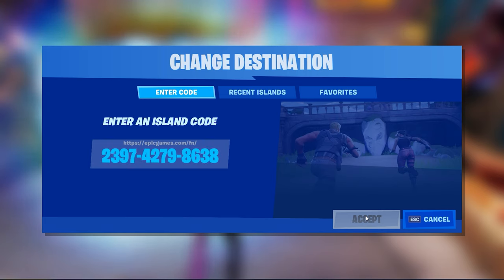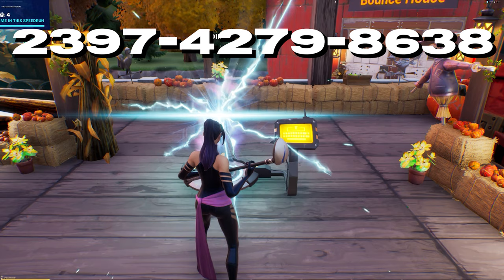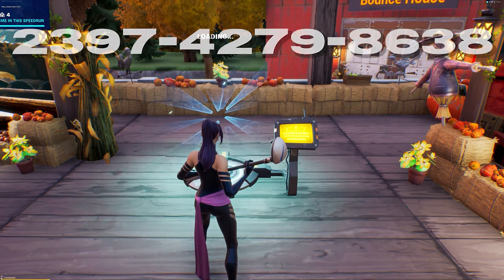First, go to a creative portal and type in the code. The code is on top of the screen as well as in the description box below, and you can also find it in the first pinned comment.